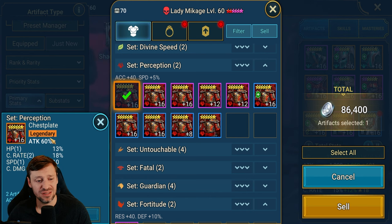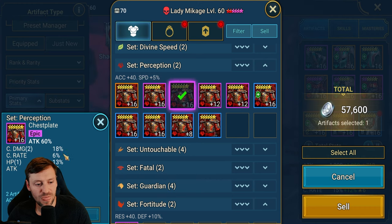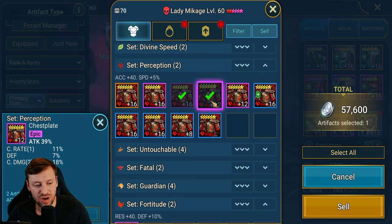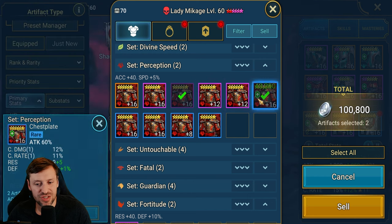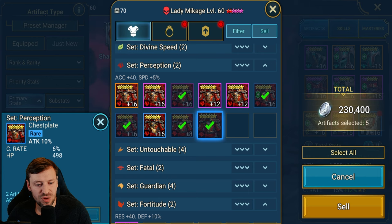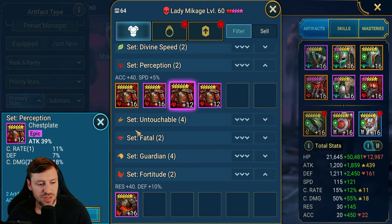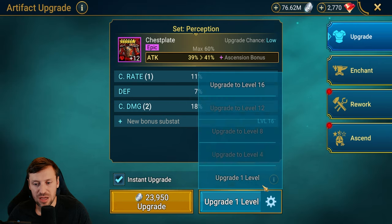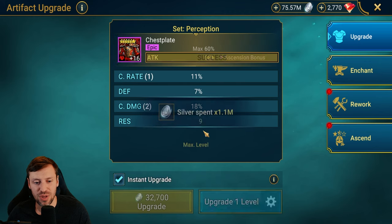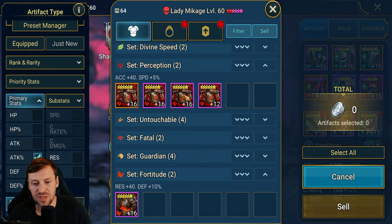Both these pieces are worth keeping because we've got the triple roll in speed and we can use this for a turn meter booster. Start off with HP — that's fine, four pieces, I don't feel like I need to do anything there. Attack percentage though — way too much going on. That's a nice piece: single rolling speed, double roll in crit rate and it's attack percentage — keeping that. This one with no speed might get sold. Not feeling this — it's always difficult to get that crit rate.